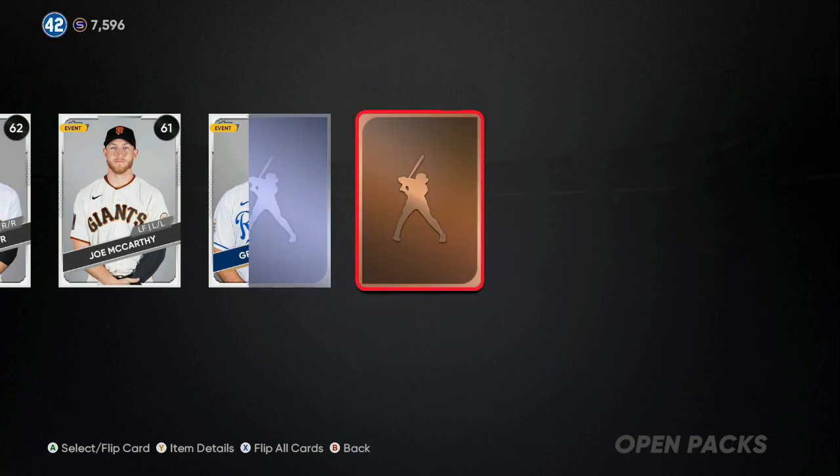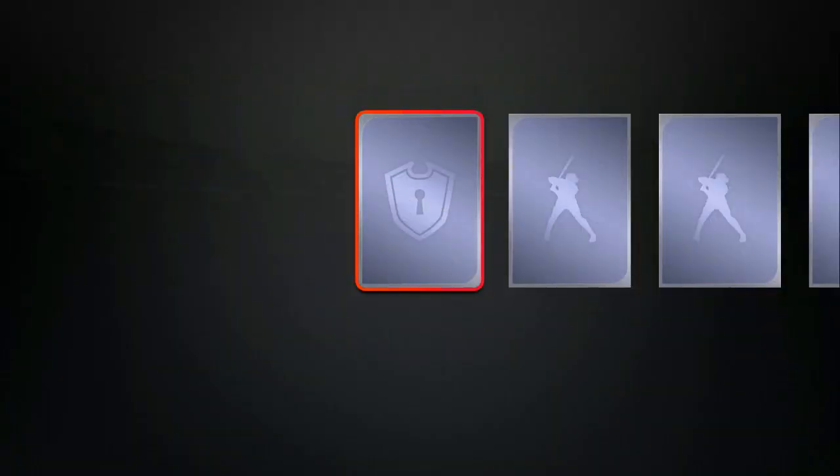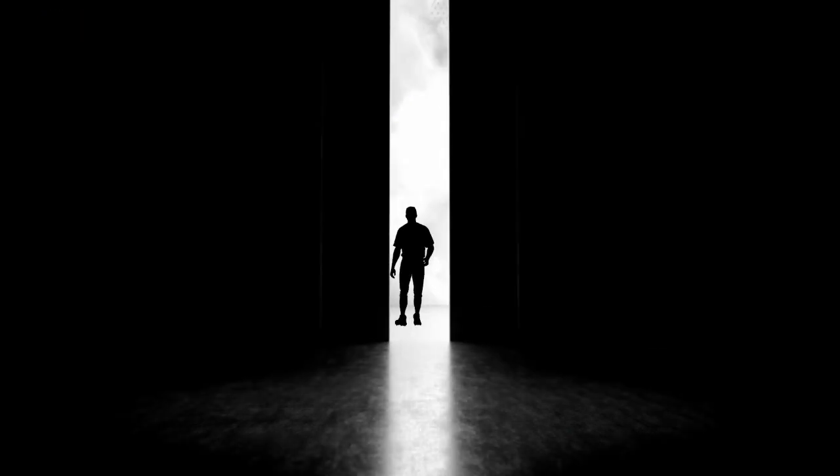390k stubs — that's $200 if you were spending in the game. It don't get no better than that. Drop a like on the video. We still got about 19 to 20 packs left and we got another diamond pull!